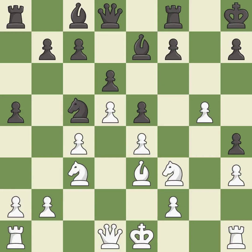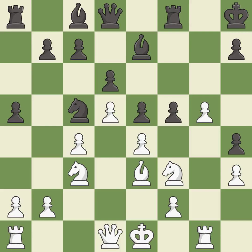This moves the bishop to safety. This develops a rook off its starting square, getting it into the action. This threatens to reveal an attack on a pawn — it is an inaccuracy. This threatens to fork pieces — it is an inaccuracy. This threatens to reveal an attack on a pawn — it is best.